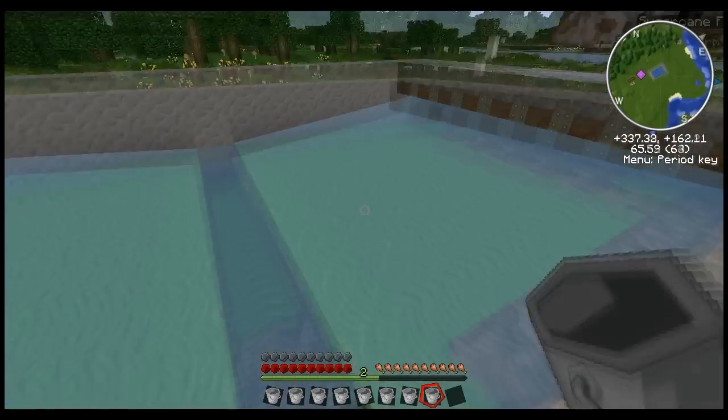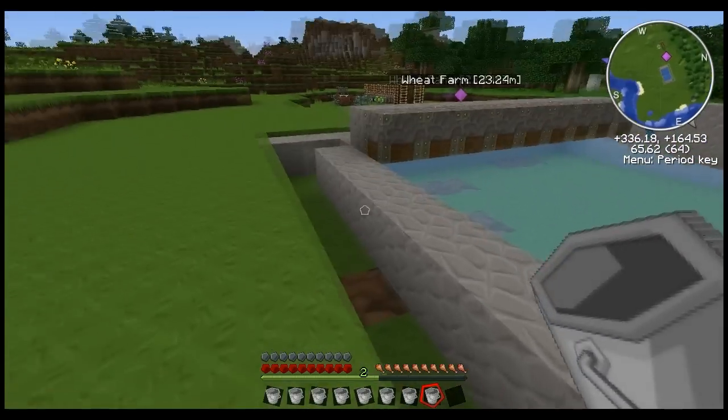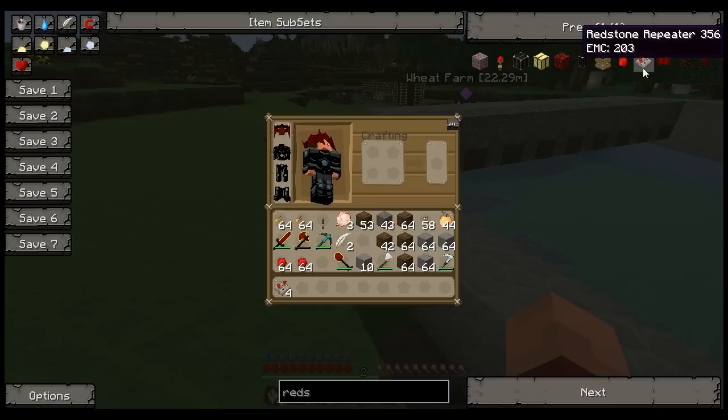Now we're evenly, evenly across. Now we need to add our lever so that way we can obviously shut the water off. Let's get the redstone out and get the 22 repeaters back down.